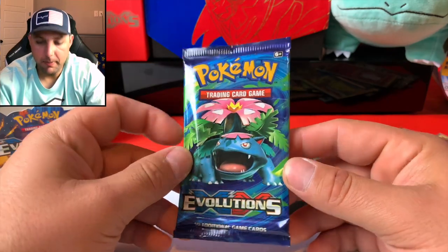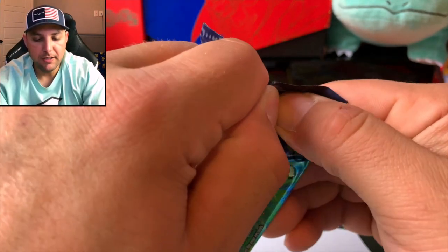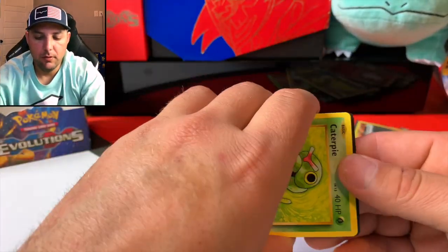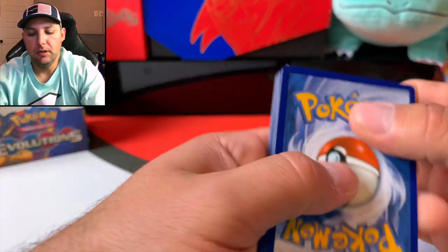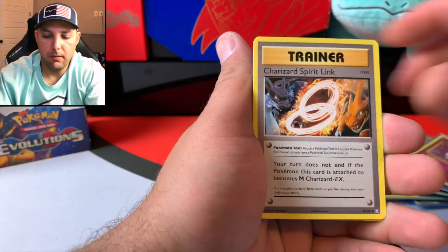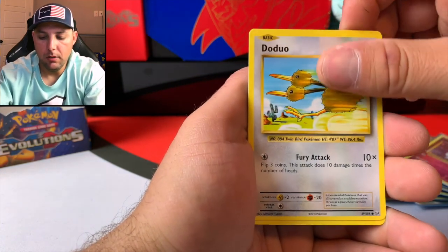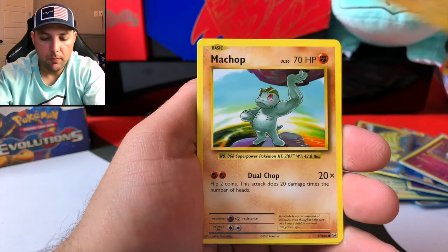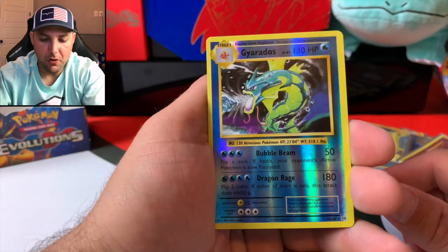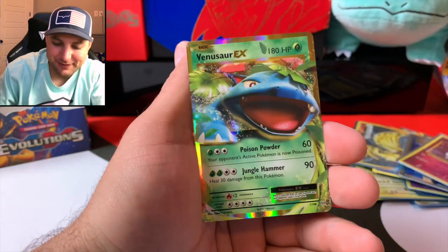Last pack! Maybe we can get some last pack magic here for the Charizard. We're looking for the base set reprint Charizard. Let's see — three to the front, let it be the Charizard in the back. Metapod, Charizard Spirit Link, Energy, Caterpie, Doduo, Pikachu, Clefairy, Karalith — ooh, reverse Gyarados! I don't think we had a reverse Gyarados. Oh — Venusaur EX.